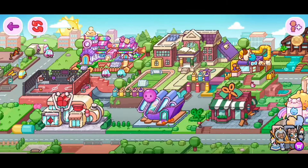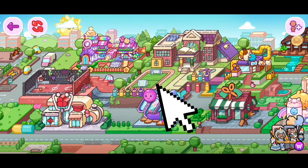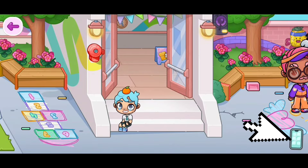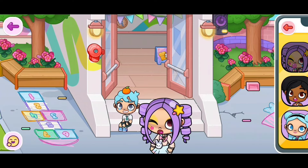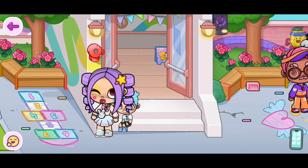If you guys want to know how to walk in Avatar World, first we need to start off by going to the soccer field. The next step is to click on the blue phone on the bottom of your screen. This should pop up. Let's click on the blue book and click on any character you guys want. I'm going to click on this character since this is the character I do want to use.